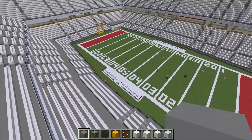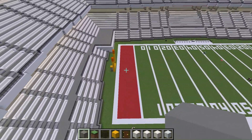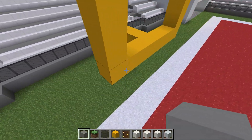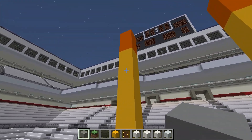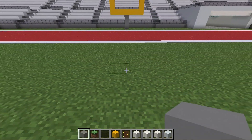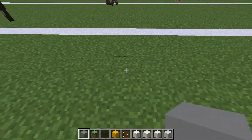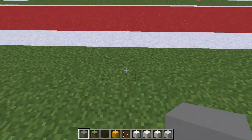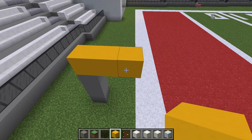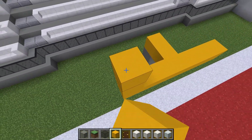Now end goal number two - I'm gonna mirror it obviously. Let me just kind of absorb what we did over here. So three back, three ahead, and 1, 2, 3, 4, 5, 6, 7, 8, 9, 10 up - two, three, four, five, six, seven - ten by seven. Now let's find our center which is right here. Go all the way back - there'll be three on each side.